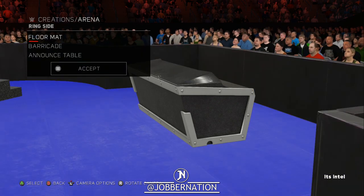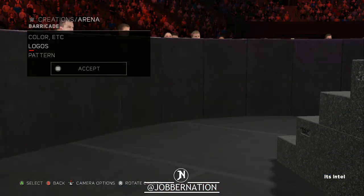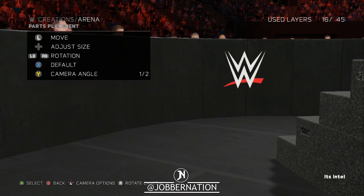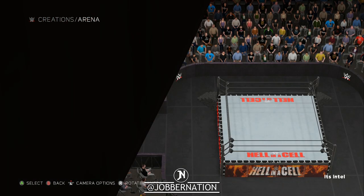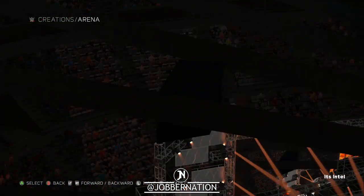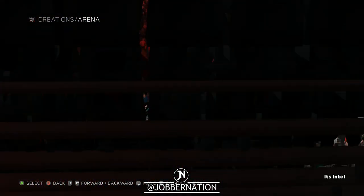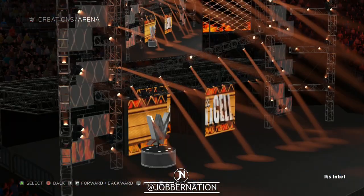Floor mats are fine as they are. Barricade — these add more lights. Corner, I think we'll do the WWE logo. I haven't added a logo on here in a while, so why not just smack the WWE logo on there. This is a weird angle — I was in the ceiling. I like this angle though — why don't we just see what people are seeing, sit down right here.